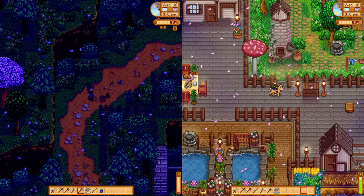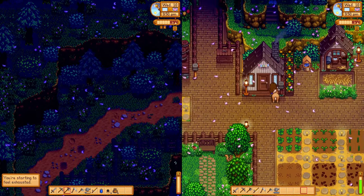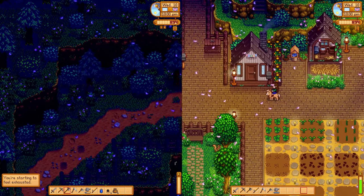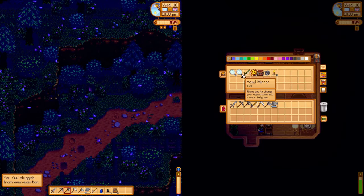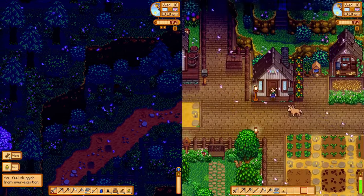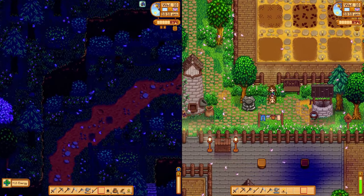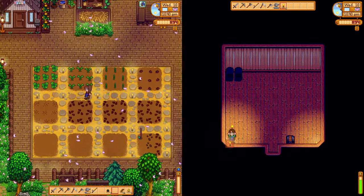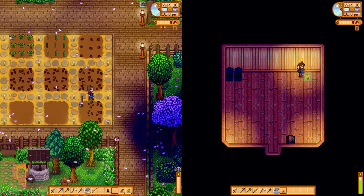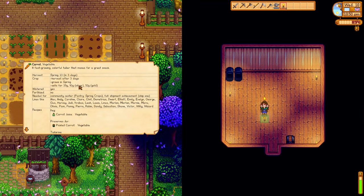I'm going to chop some trees up here — no mines today. I got some carrot seeds from worms! You need to put a carrot in the community center. I'm sluggish — good thing I have this Joja Cola, that came in handy right now. If you guys are curious, the carrots take three days to grow and they sell for this much gold.